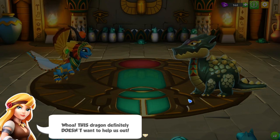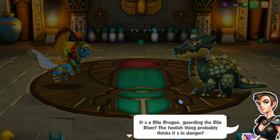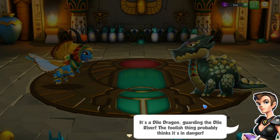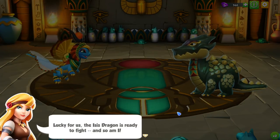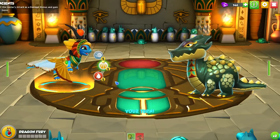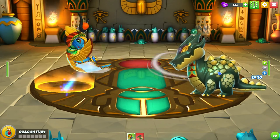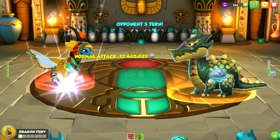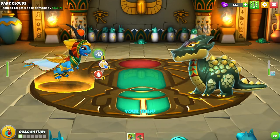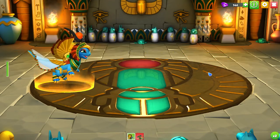This dragon definitely doesn't want to help us out — it's a Dial dragon guarding the Dial river. It probably thinks it's in danger. Luckily the Isis dragon is ready to fight. We're not really going to struggle with this fight because we are 10 levels ahead. Start off with wind, reduce his attack, and then just finish him off. Easiest fight of my life.